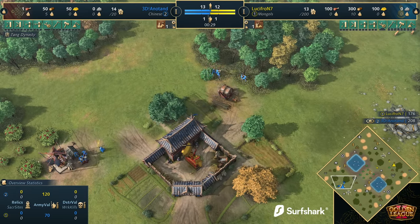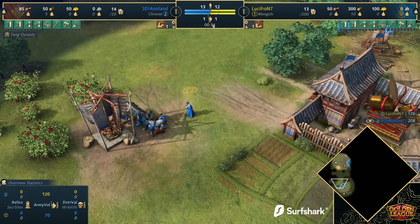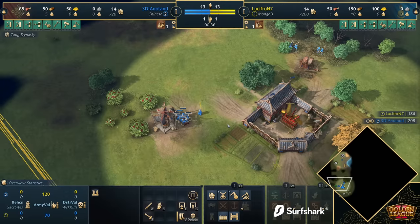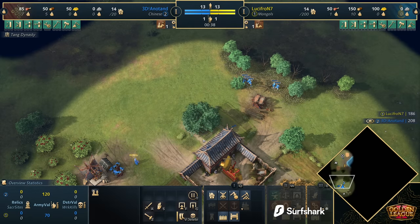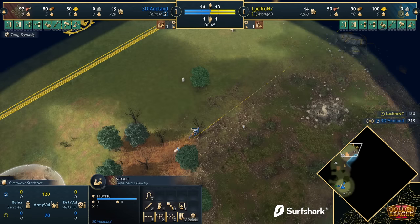Between these two players in this second round. For anybody who may have missed it, there are a few more villagers spawning in this game. We're 34 seconds through — take a look at that. We've got 7 vils on food already, and 5 vils already over on wood. There are a lot of vils in this game, that is for sure. The map of course is Kawasan.